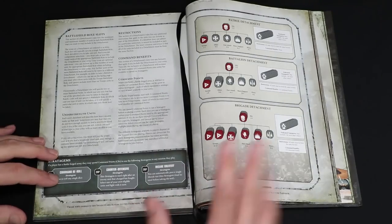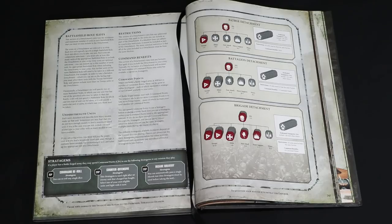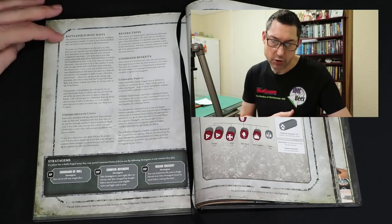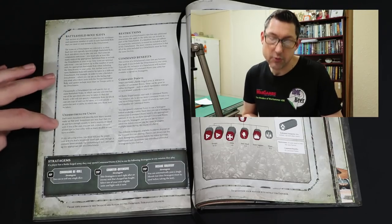Turning the page over we've got the start of the detachments but first another page of rules. It goes over the battlefield role slots which we've discussed already, then it talks about understrength units. In your codex the unit's data card will tell you the minimum amount of models in each particular unit.